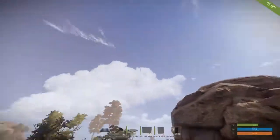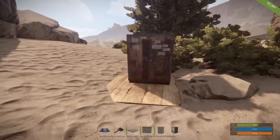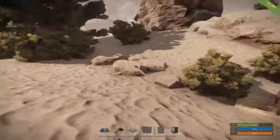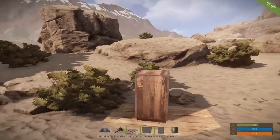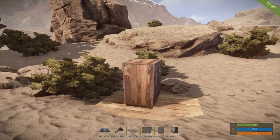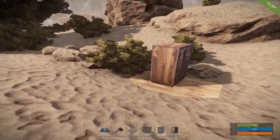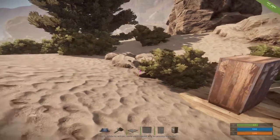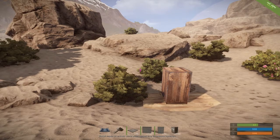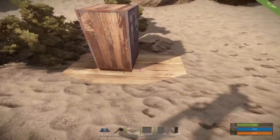I deleted my entire base and just left this square foundation with the cupboard on it, just to make sure I get the 3x3 zone to exact specifications like I showed earlier. You aren't always going to get a 3x3 — you might get an L shape or odd shape because it's truly dependent on where you place this cupboard square in the center and where the terrain is around you.